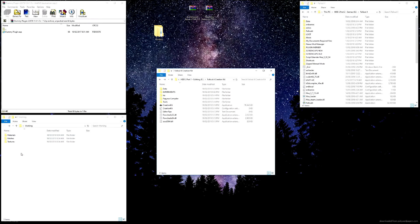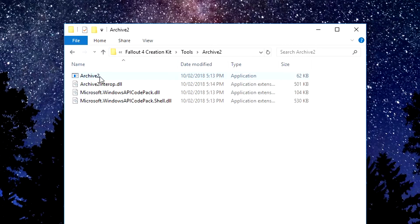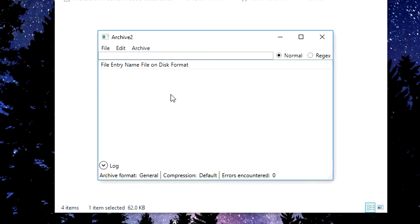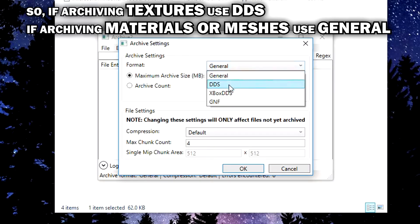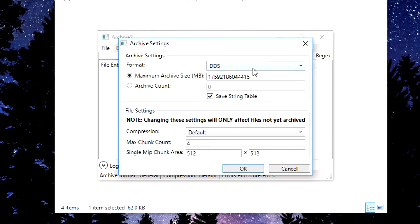All the mods I bundled only use textures so I only had to create one archive file. If you have meshes and materials folders you're going to have to create two additional archive folders - do not try to add all three together, it won't work. In our creation kit we want to go back into Tools, then Archive 2, and open it up. Once Archive 2 is open, go to File, New, because we need to change the format. When you are using textures only, you need to change the format to DDS. If you are doing a meshes or materials archive, keep it on General. We're going to select DDS and leave everything else the same - don't touch the other settings, there's no need to.